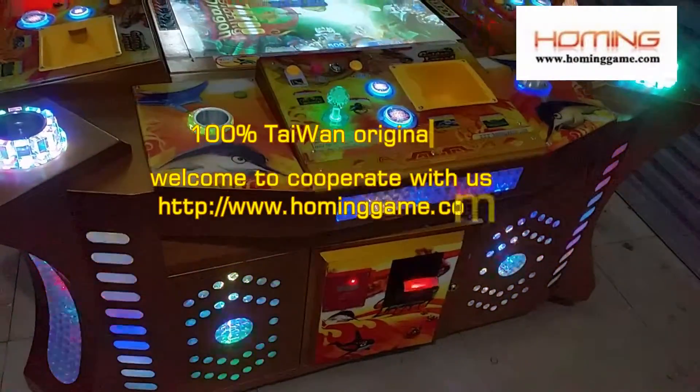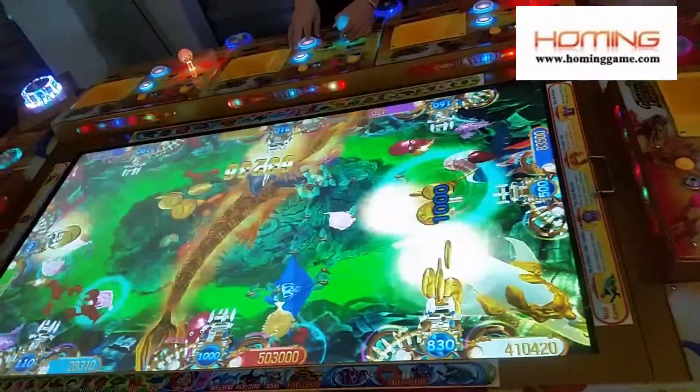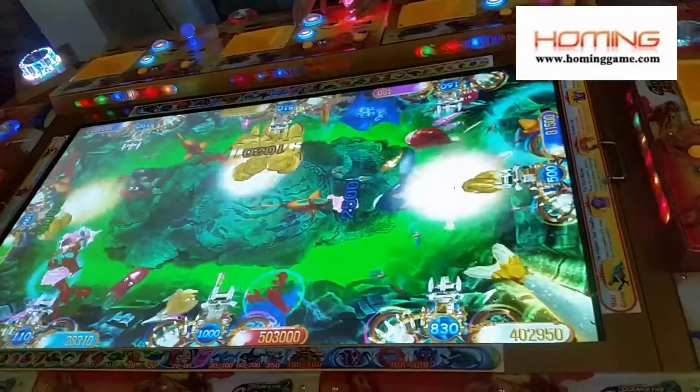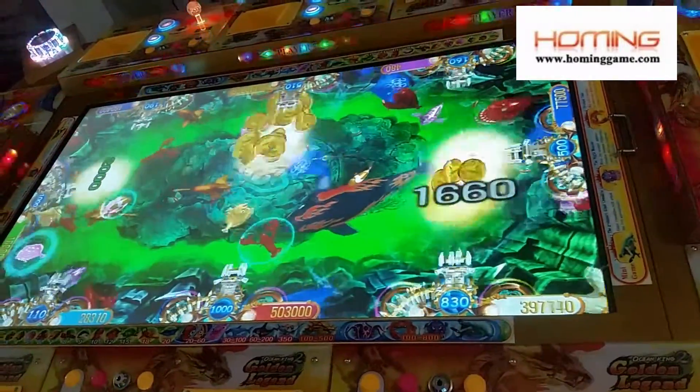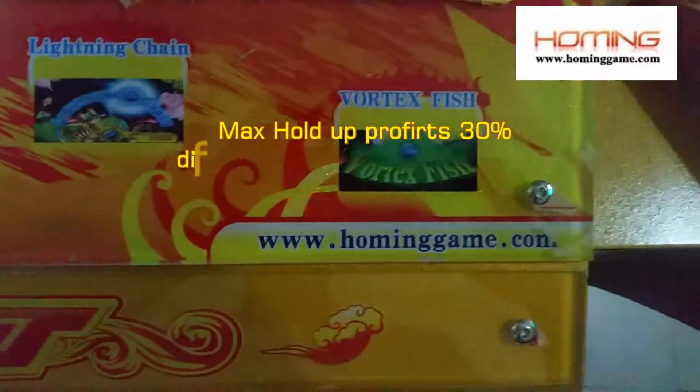This machine can install the bill acceptor and the multi-gear printer. You can see the 55-inch screen, 3D graphics, and the Golden Engine — Ocean King 2 Golden Engine from hominggame.com.